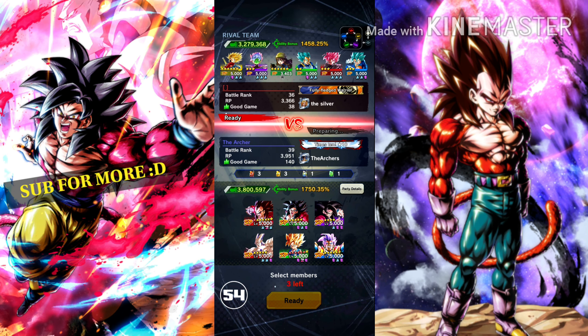Here we go with our second match. As you can see, we are up against the Future team, but there is no Goku and no Vegeta — the new ones. That's really disappointing. But there are actually the three new anniversary characters, so that's really awesome. Let's bring this boy first.